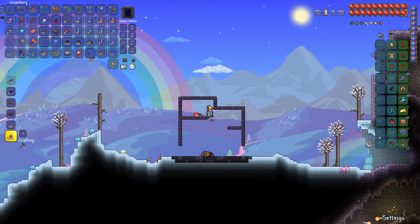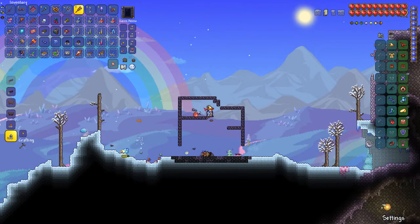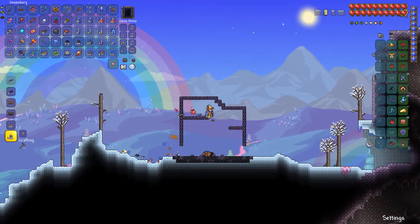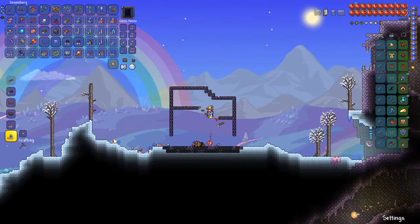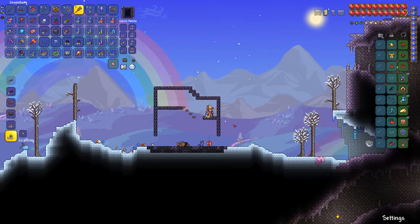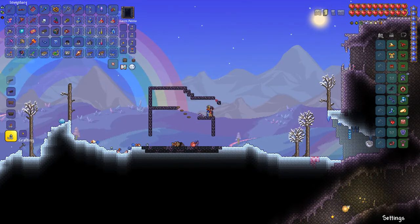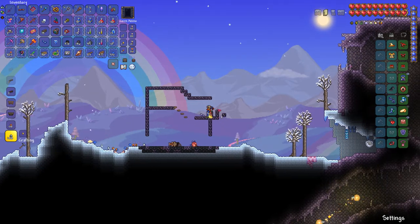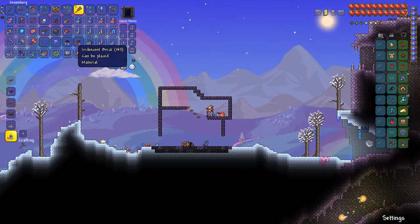Stairs gotta work too, so maybe we'll have to do something here — we'll have to break this up. We'll make it like this, it'll look a little more interesting. Platforms — I think it lets you place... Is this a room? I don't know if that's a room or not. Can we make it a room? I think we can.